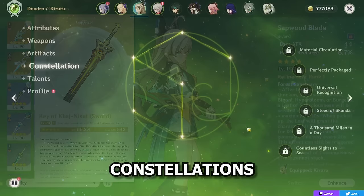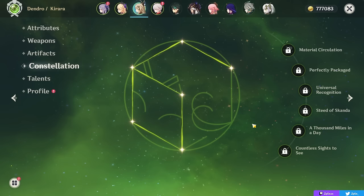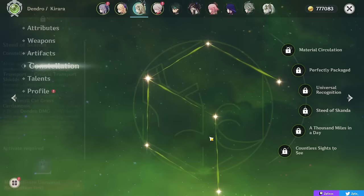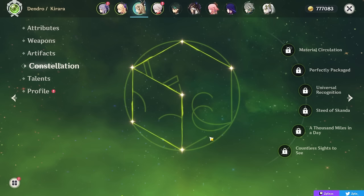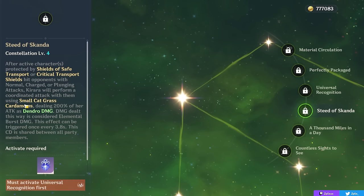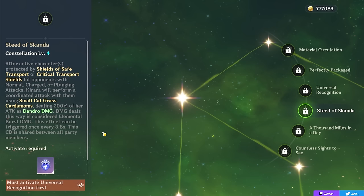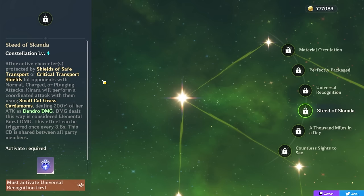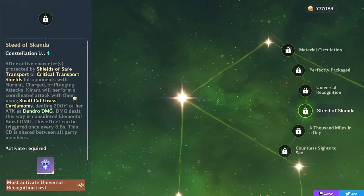For Kirara's constellations, I want to start by answering the question of if she's dependent on them — and the answer is no. A lot of people have been saying she might want her C4 or is dependent on it, but I really think she's a perfectly fine and great unit in the teams I mentioned — Quicken and Nilou Bloom — even at C0 as a strong Dendro shielder. Her 4th constellation gives you a coordinated attack alongside your on-field character with their normal, charged, and plunge attacks, dealing Dendro damage based on Kirara's attack once every 3.8 seconds while your active character is shielded. While the damage won't be that high, it's a bonus amount of Dendro application, which can be good in certain teams where you need more Dendro. It isn't enough to be your only source of Dendro, but it's a nice passive Dendro application from off-field. It's a nice constellation, but not a needed one.